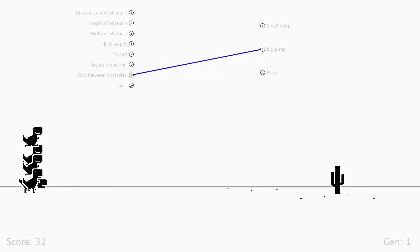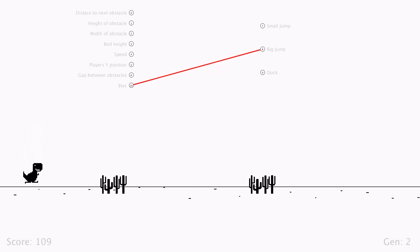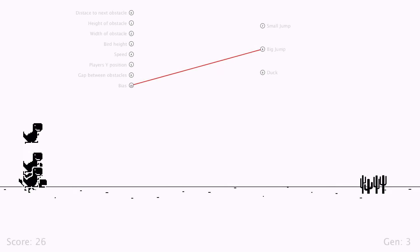Each generation contains 500 players, each controlling a dinosaur. Classic genetic algorithm — the players which do the best live on to reproduce, and the same thing for the next generations, rinse and repeat until you have a bloody beast.